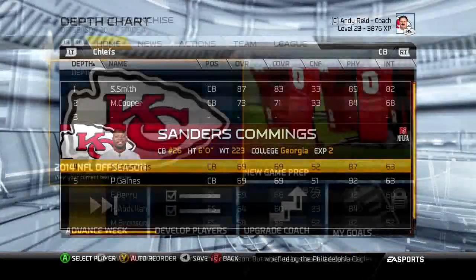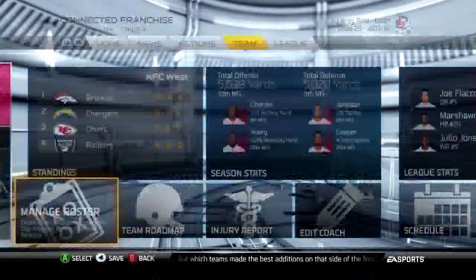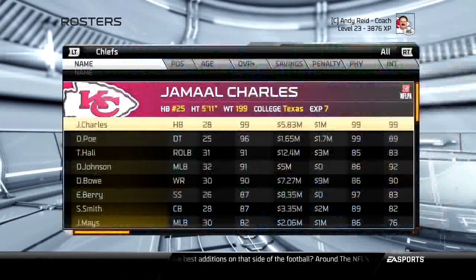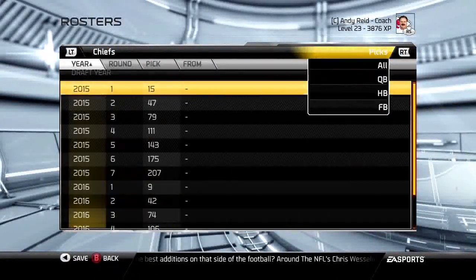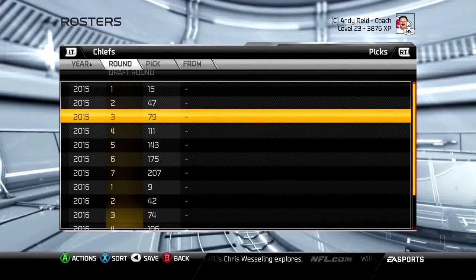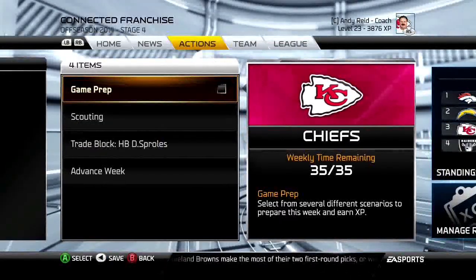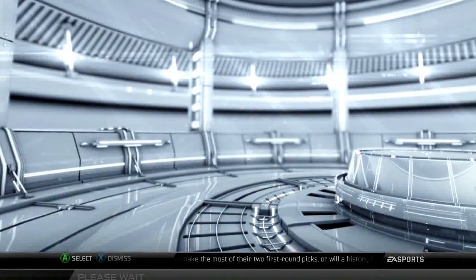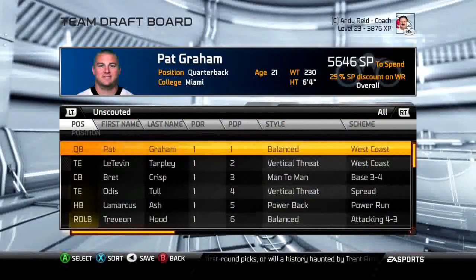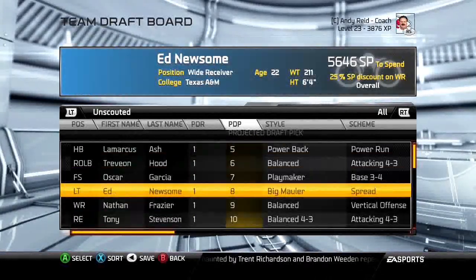Now that you know what you want to pick, check your picks under Team > Roster. We have all seven picks and the 15th pick in the first round. So picks 1 through 14 are off your board — scouting them is a waste of points. If you really want a player picked before you, consider trading up, but that's a different topic.